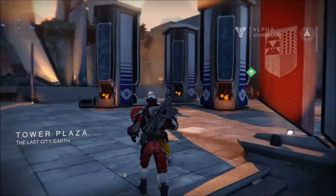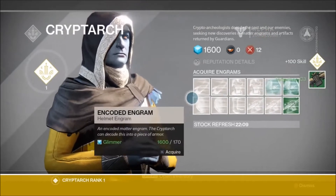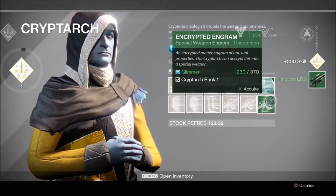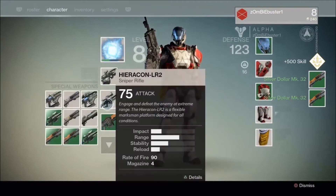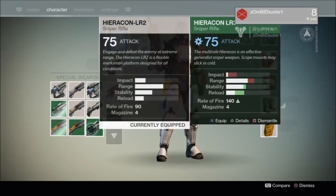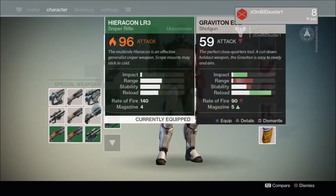This is the Tower — Tower Plaza is the starting point. Right now I'm going over to the Cryptarch. It gives me an option and right there I get an uncommon light machine gun from the engram. Now I'm going to buy a couple more special engrams just to show off what you can get. I did get a lot of uncommon things — right there I got a new light machine gun and a better sniper rifle. I always equip the newer and better things. These are all my different weapons I've collected, along with different boots, chest plates, arm pieces, helmets, and banners.